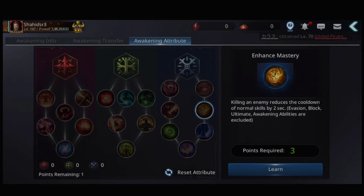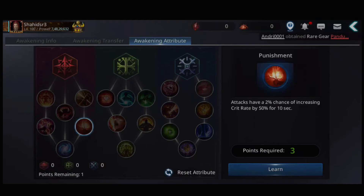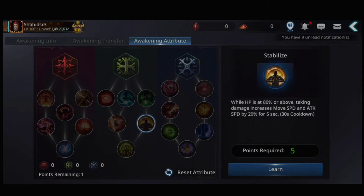Killing an enemy reduces the cooldown of normal skills by two seconds. Note: evasion, block, ultimate, and awakening abilities are excluded from this. Another attribute: when HP is at 80 percent or above, attacking increases movement speed and attack speed by 20 percent for five seconds.